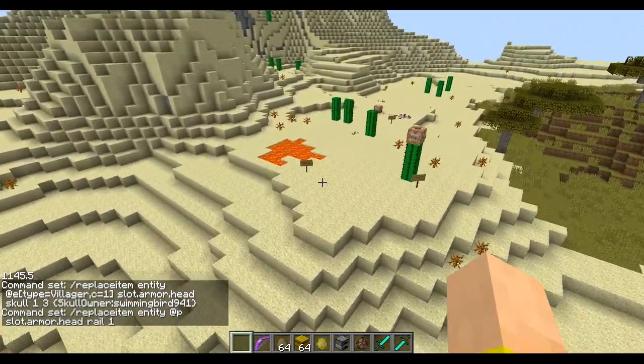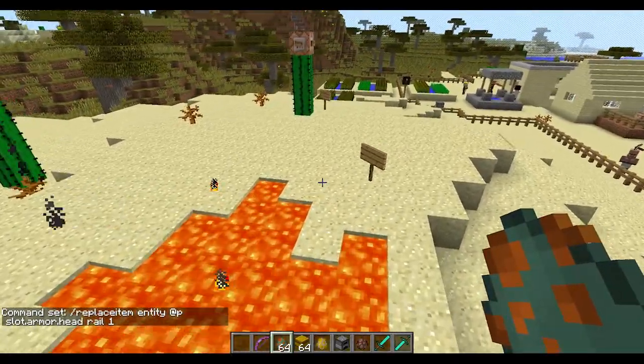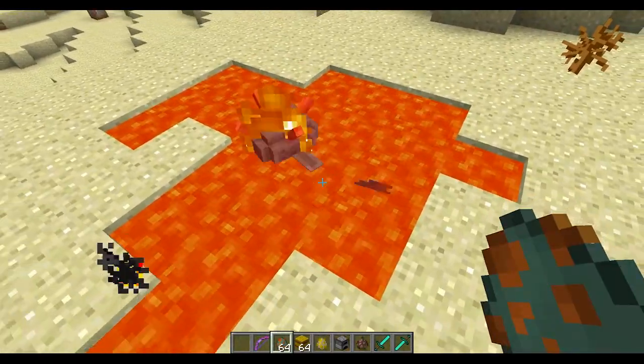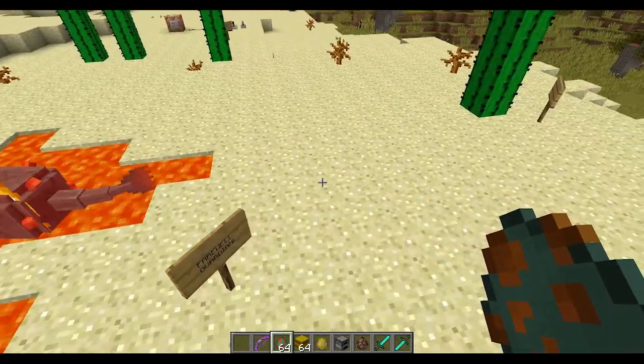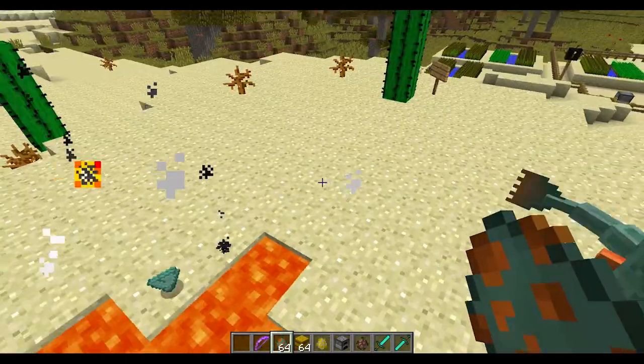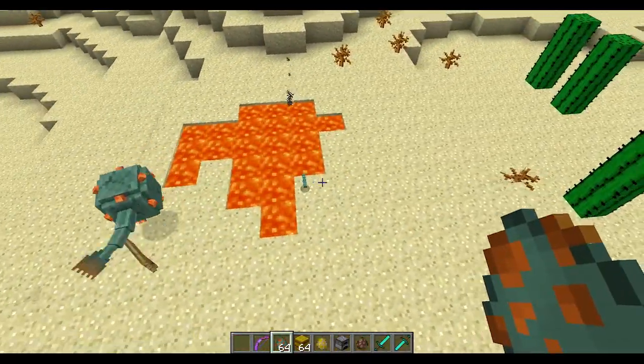There are a couple of fixes that were interesting. The guardians — the new mob — were fireproof and lava-proof for quite a while when they were introduced, but now they've actually fixed that. They still survive on land and will just kind of flop around and make their noise, but they will burn up, so they're not immune to fire anymore.